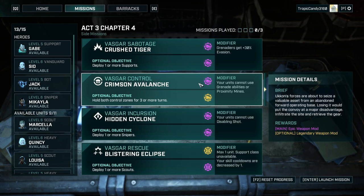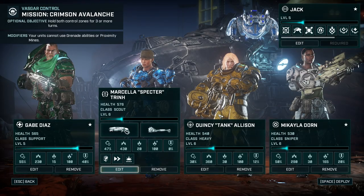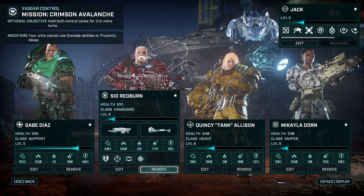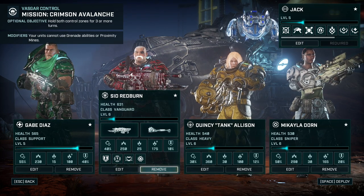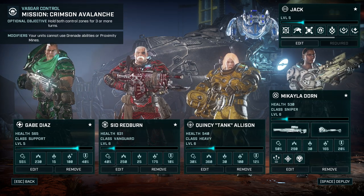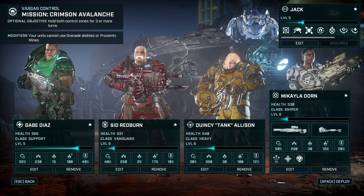I absolutely love legendary gear. We're going to start with the more difficult one: Crimson Avalanche, where we need to hold two zones for at least three turns to get a legendary weapon mod. To do that we're going to take our prime team - Sid and Gabe, Quincy the tank, Ellison, and Michaela - plus Jack. I would say these are uniquely qualified to do it.